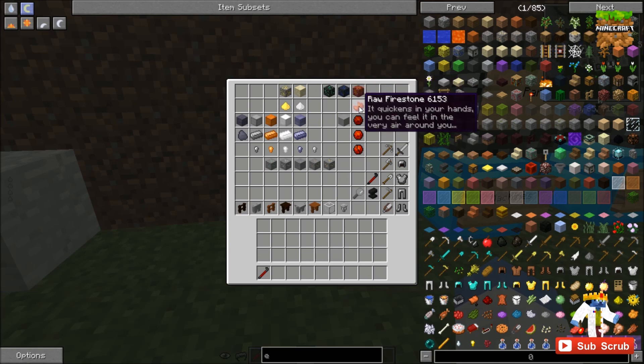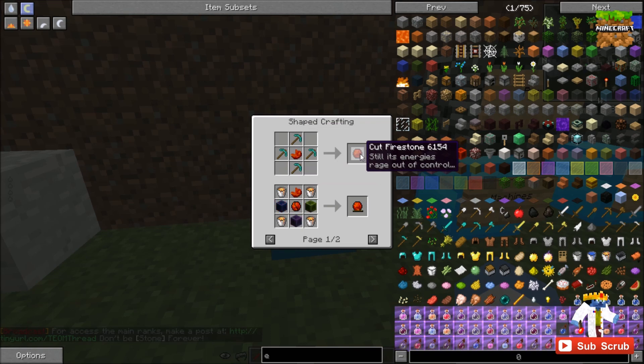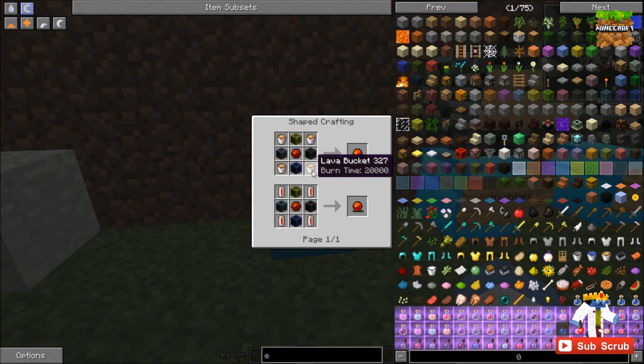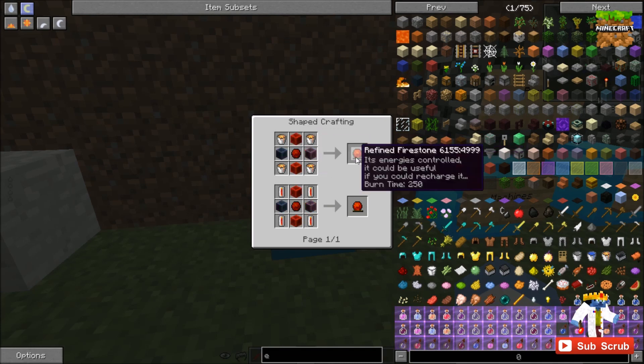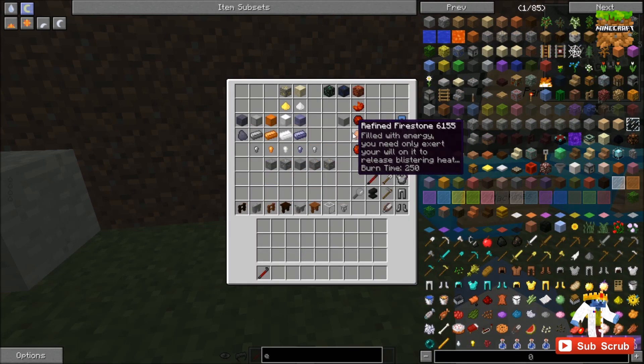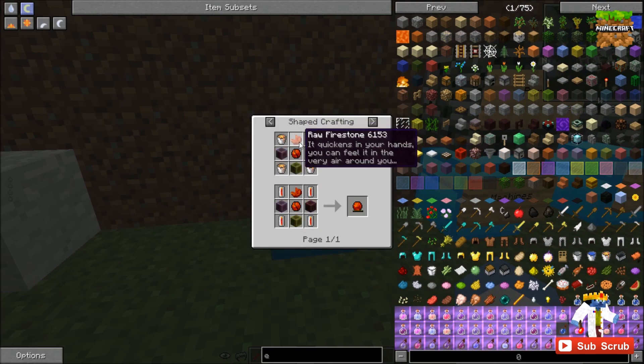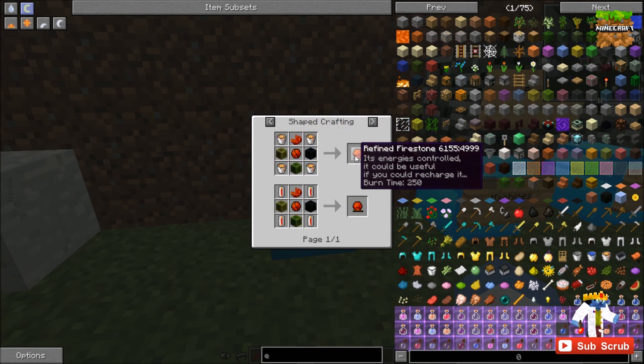Firestone ore spawns in the Nether. When you mine it you get raw firestone, then you take it and use five diamond pickaxes to get a cut firestone — which seems insane, and it kind of is. You can then combine that with four lava and four redstone blocks to get a refined firestone, which can be used like coal to power fireboxes, furnaces, and that kind of thing. Once it runs out it turns into cracked firestone, which you can craft again with lava, a raw firestone, and redstone blocks to get refined firestone once more.